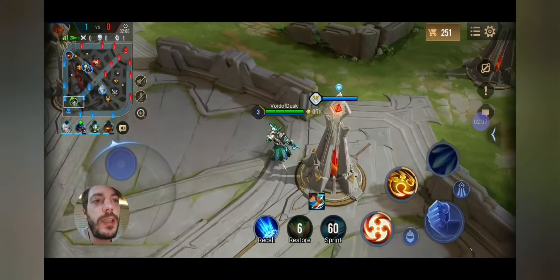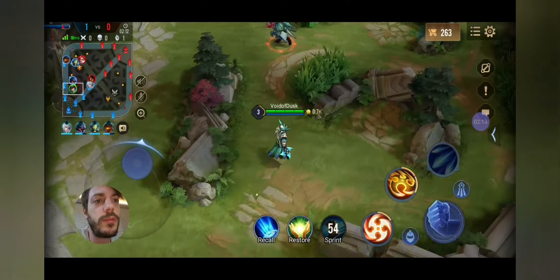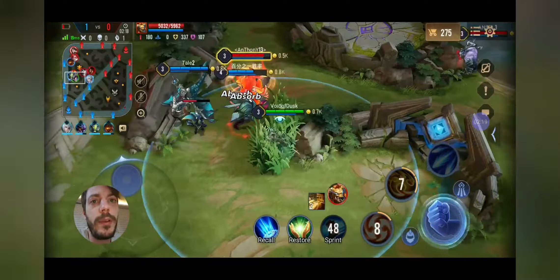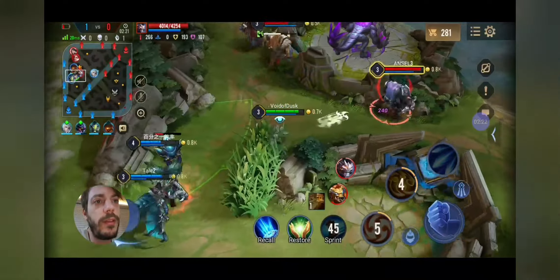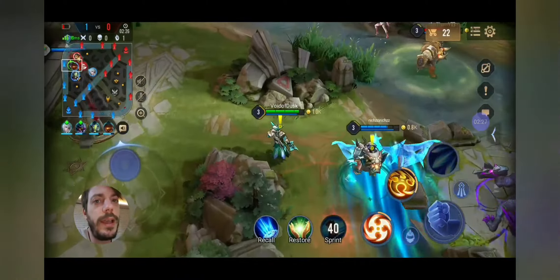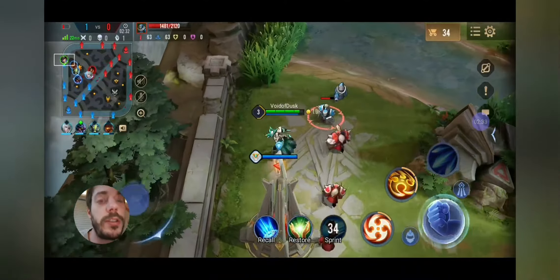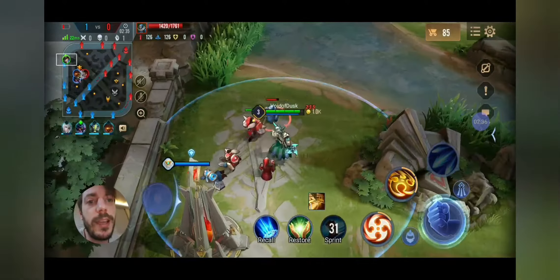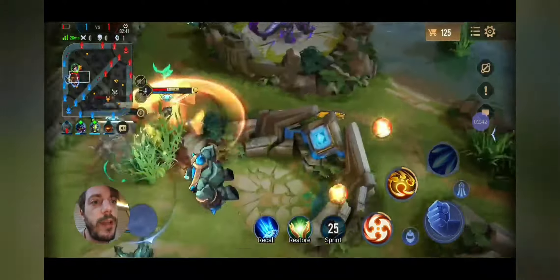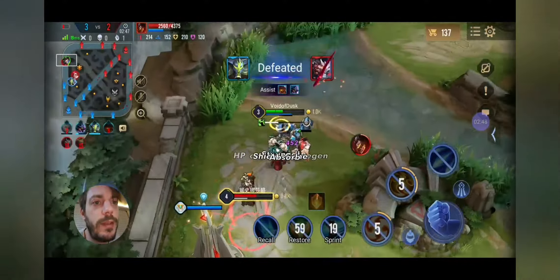Our jungler is pretty aggressive, going into the enemy jungle, which is always a good thing. The jungler is also a random player so I'm playing with two people here in this video. Astrid has been improved so much that she gives me a headache — she's just too mobile at the moment. I wasn't doing a good job paying attention to the map and there's not much I can do against her like that.